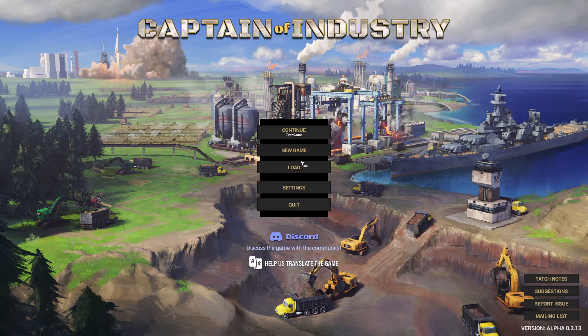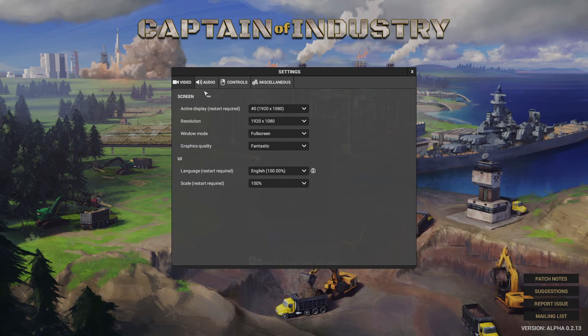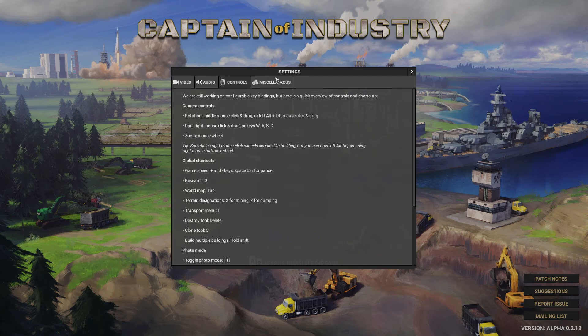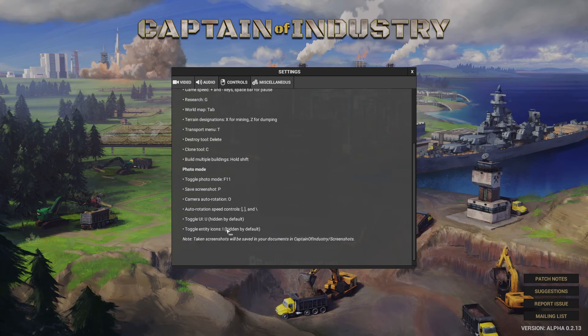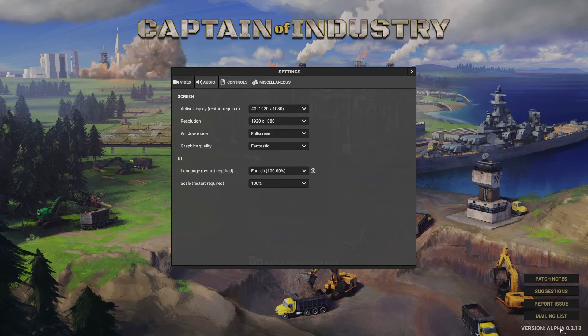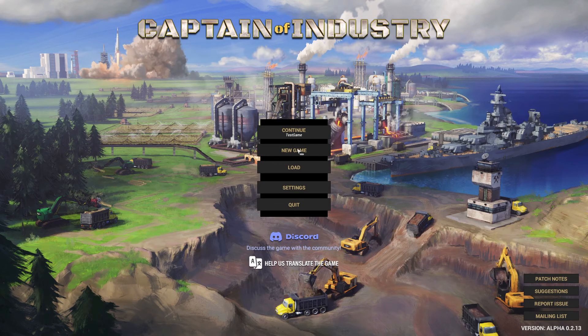Let's go ahead without further ado and get into a new game. There is no music yet for the game, so hopefully the sounds aren't too loud. We are starting on a map that is set in stone — there's only one map for the early alpha version. Let's take a quick look at the settings: video settings, audio settings, camera controls which can't be rebound, and miscellaneous options. Very early alpha, but let's see what we can do.